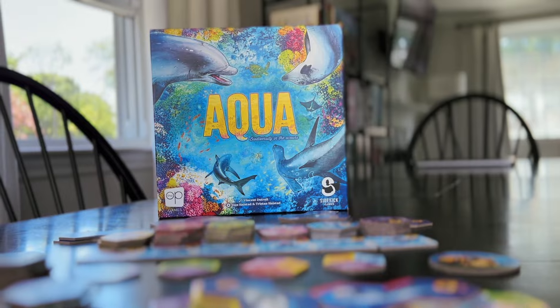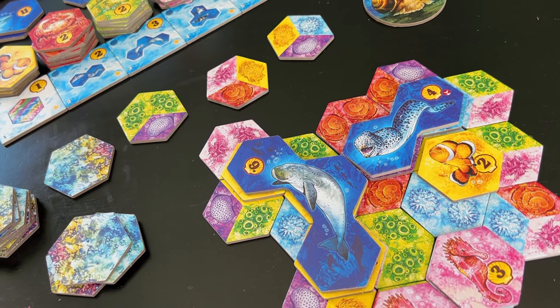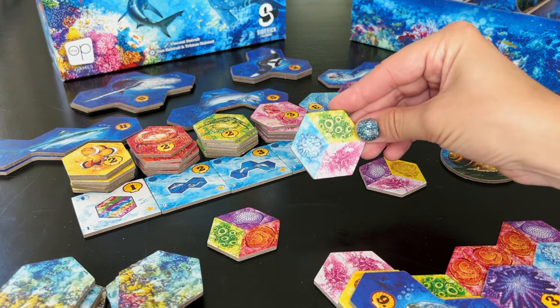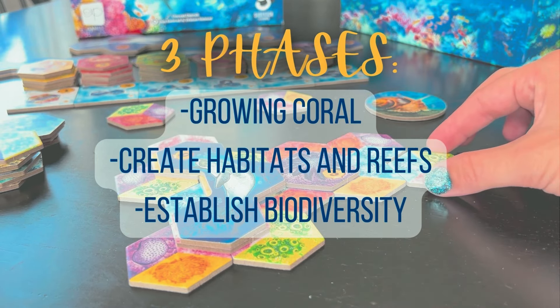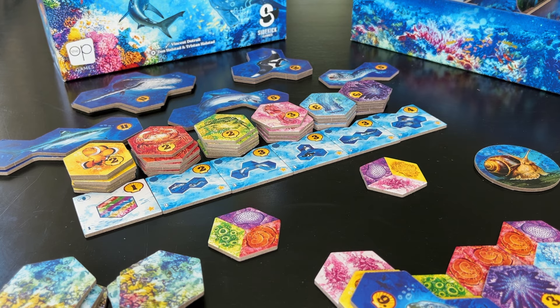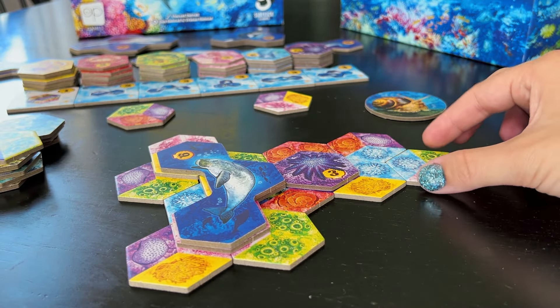In Aqua, players are competing to build the most biodiverse habitat to attract all forms of marine life. The game plays over 17 rounds and each round consists of three phases: growing coral, creating habitats and reefs, and establishing biodiversity. Growing coral allows you to take a coral tile from the market and place it so at least one of its sides connects with a matching color coral.